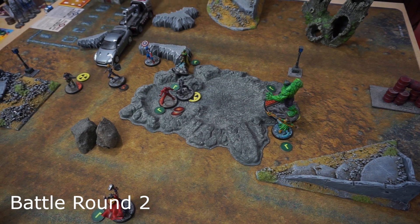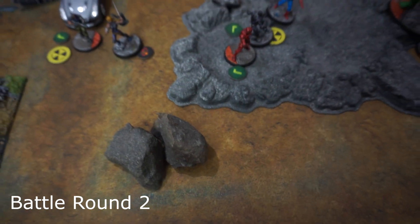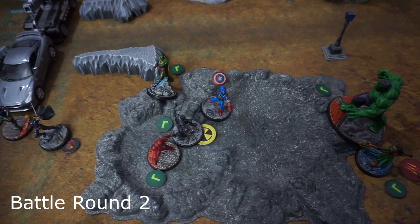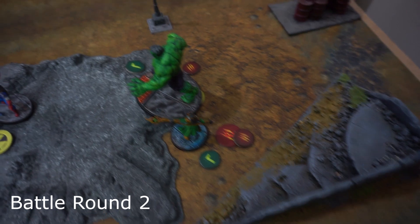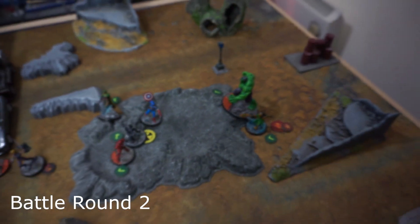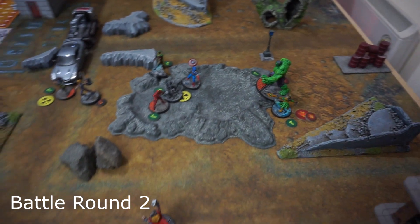For the final two activations of Battle Round 2: Bucky repositioned slightly, couldn't see Thor over the rock, and just camped waiting for Valkyrie to wake up. Captain America moved medium and threw his shield — did amazingly well against Loki for four damage with a ricochet that also bounced into Hulk's head for one damage, putting two total on Hulk — ideal because every three damage gives Hulk extra attack dice.